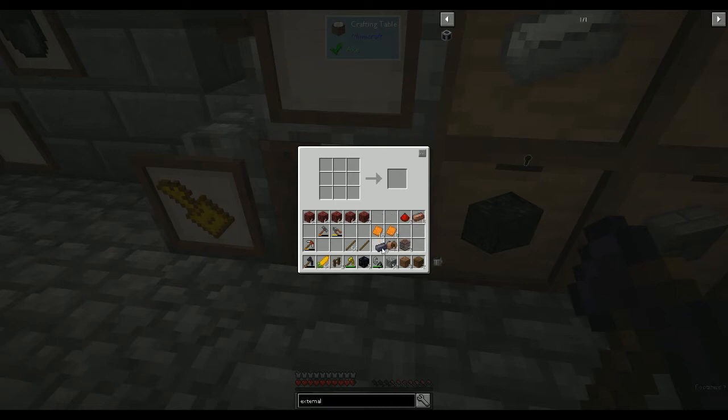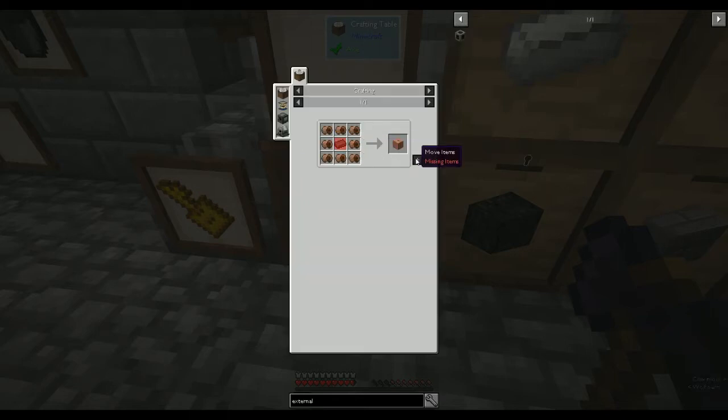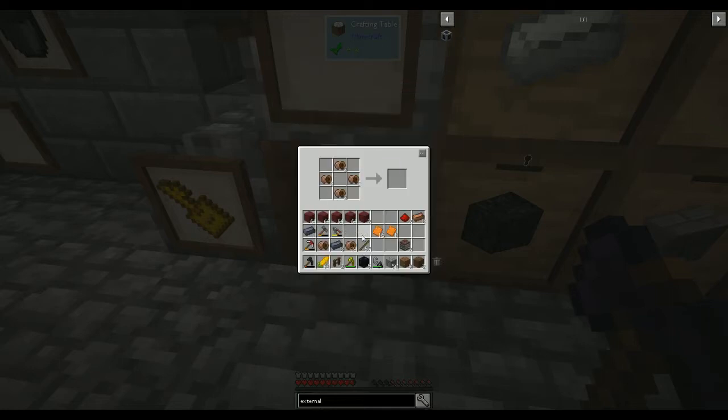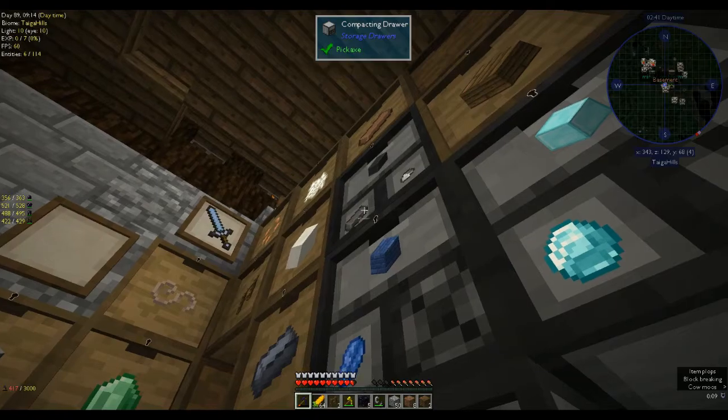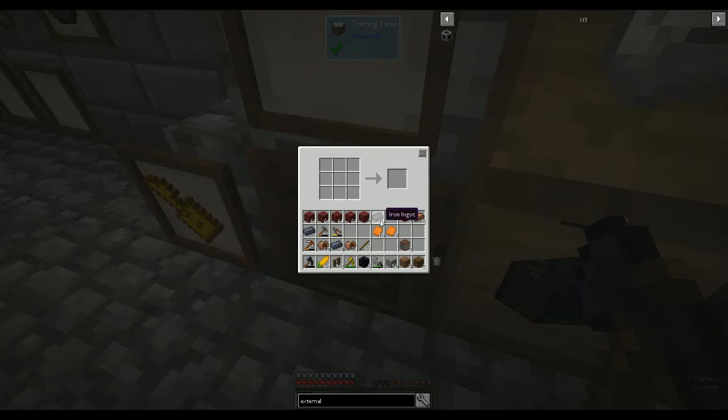Iron in the middle, copper all around — and that gives you a copper coil block. Then the external heater is the copper coil block, iron, copper, and redstone. That's it — and we can claim that quest reward too. I had stone cooking in here and didn't even realize. So the external heater — clue might be in the name, Shane — put that next to the furnace.